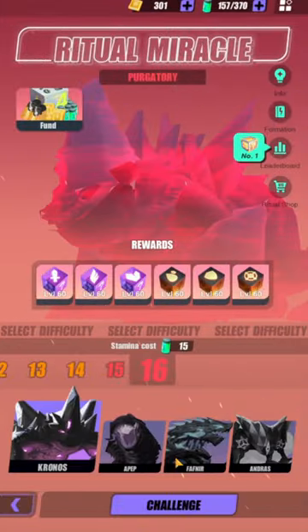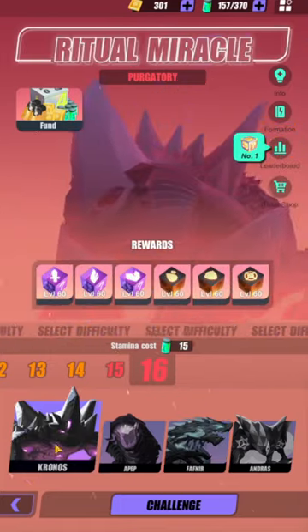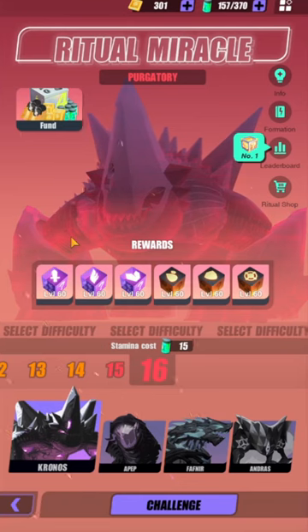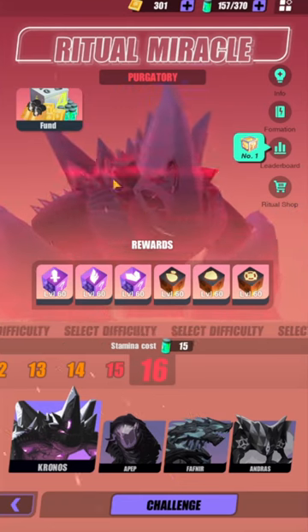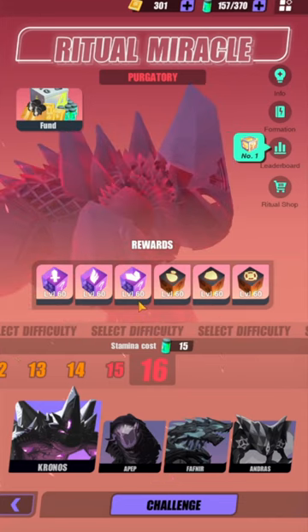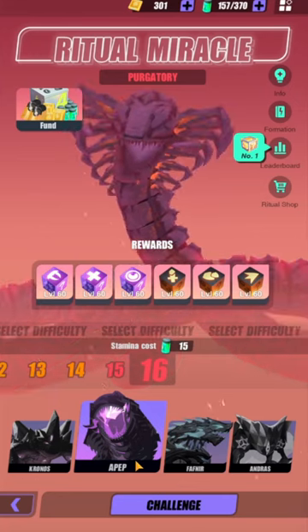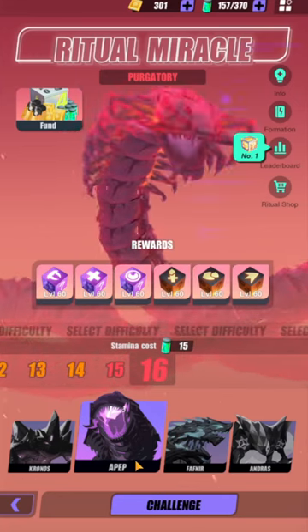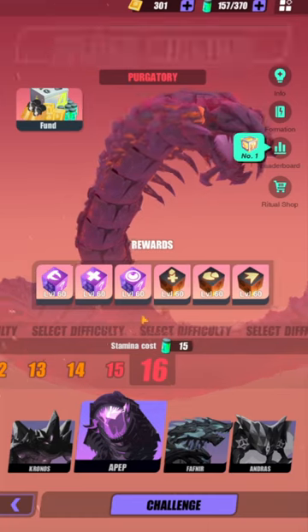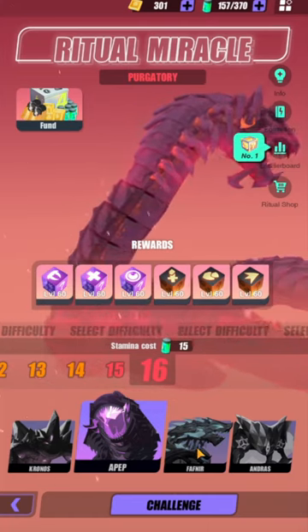I've tried her against Kronos, Apep, and Fafnir — she doesn't work in all three. Kronos, because he has that second hit rock attack, which is going to one-shot her, and you don't have enough attacks to build up your Rainbow Seed. With Apep, he will always full heal whenever he counter-attacks, so Ana doesn't do enough damage to kill him off. And also, not enough Rainbow Seed stacks to survive.